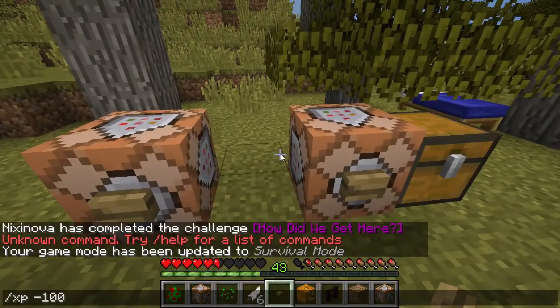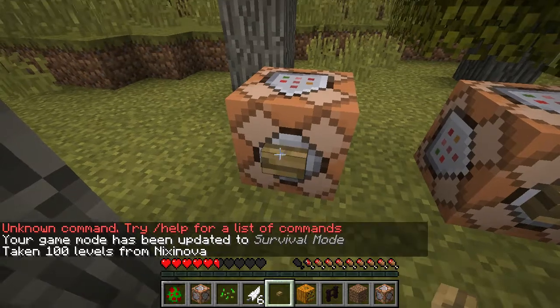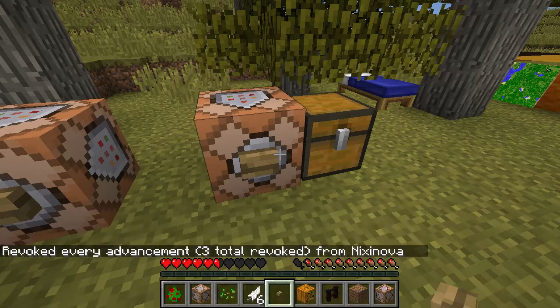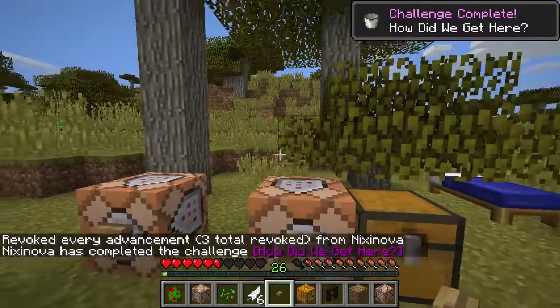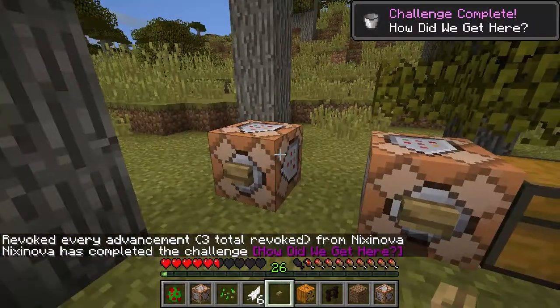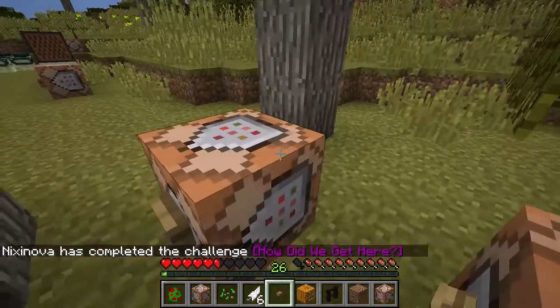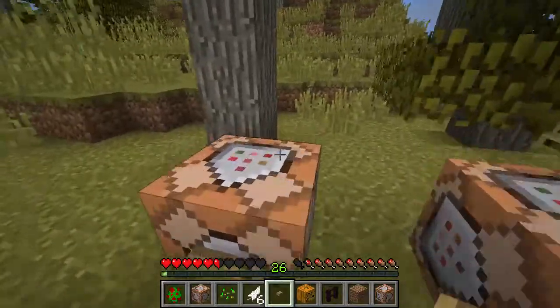If I do XP minus, just take away all of it. If I clear all of my advancements, you get 26 levels from this, which is quite a lot, but you do have to have every single potion effect in survival mode to be able to get this.